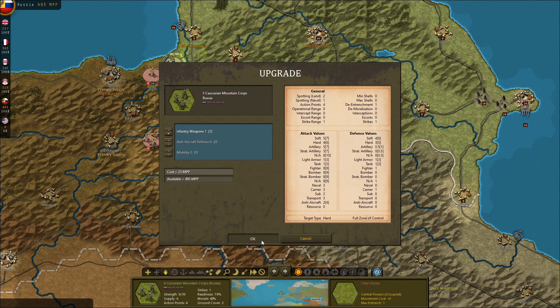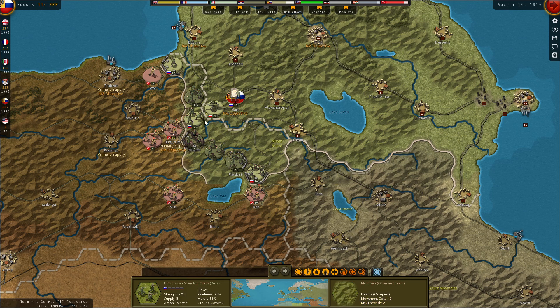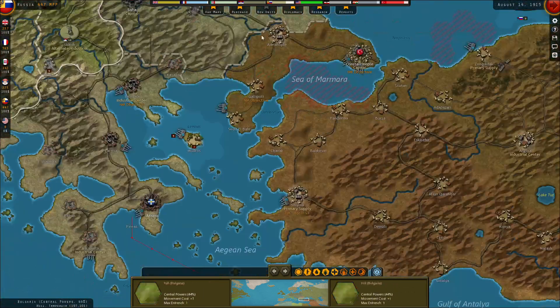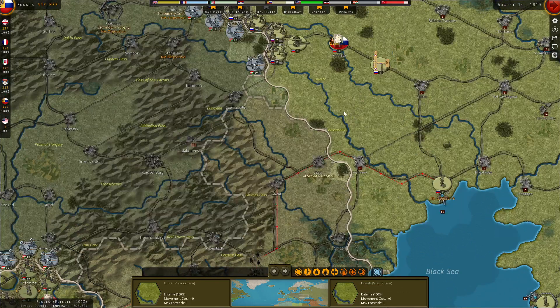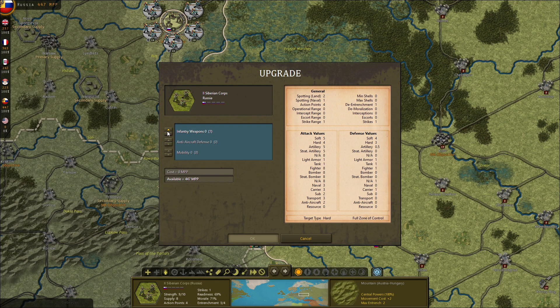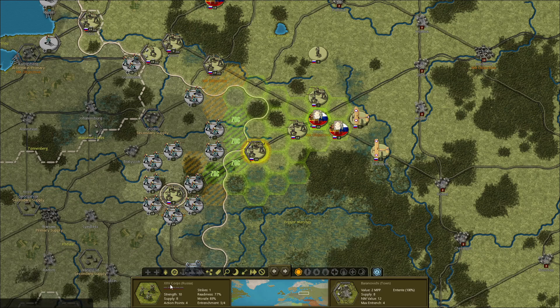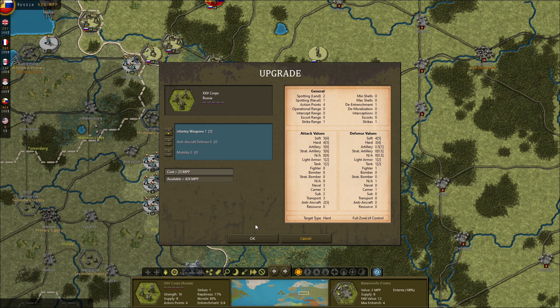These are some good attacks, pushing these cavalry forces into the desert. We can get better infantry weapons — this is a really good thing. We can't give it to all our forces, but to some of the important ones.